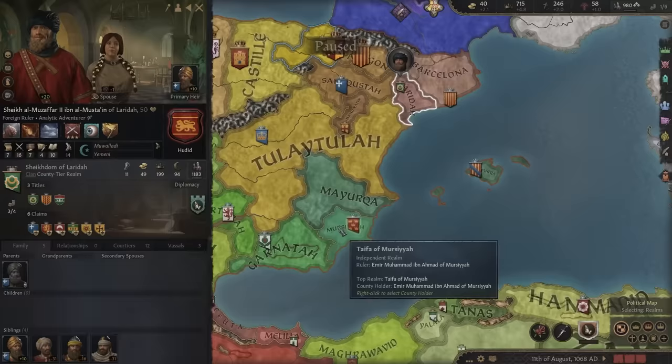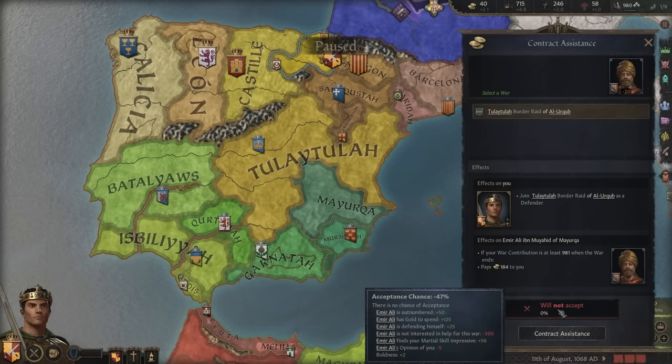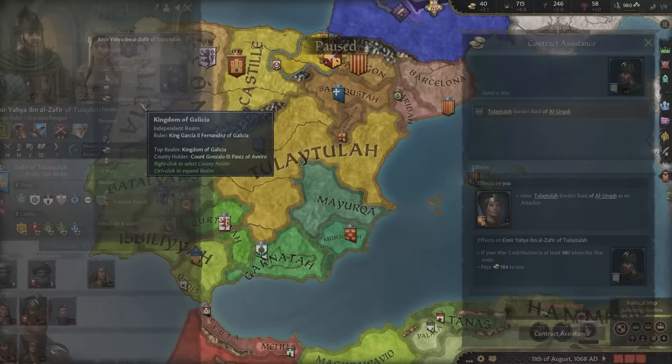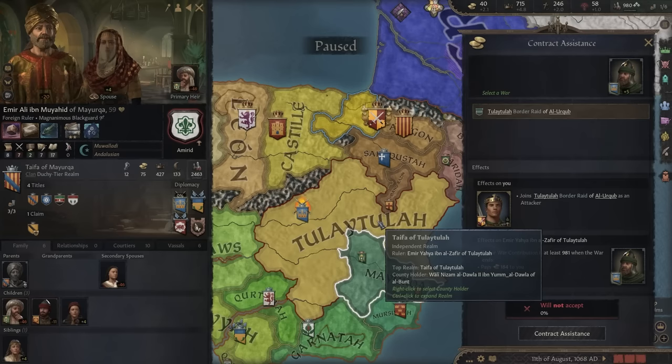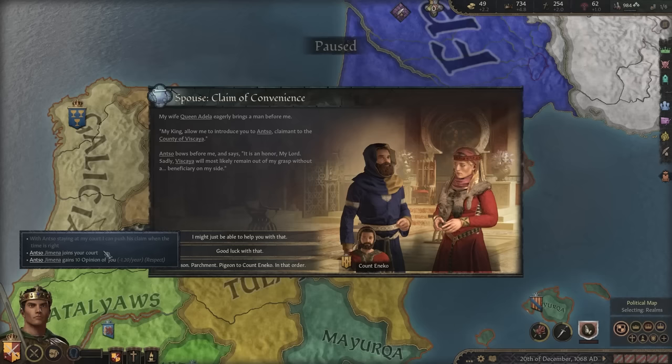Emir Ali ibn Mujahid is being attacked by Tulia Tulia. We could contract assistance, but he's not willing to accept — he doesn't need any help in this war. Unless they think they need help, they're not willing to call in a mercenary. We'll just hold off, and when the time is right, we'll go in. I'm sure they'll change their mind eventually.